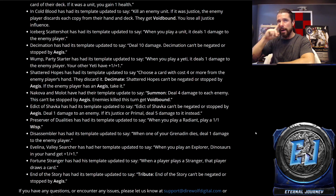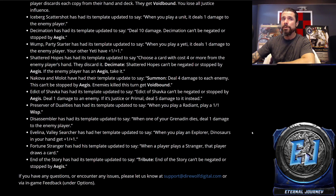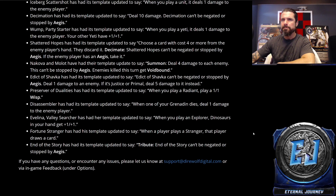More templating updates: Preserver of Dualities — when you play a Radiant, play a 1/1 Wisp. Disassembler — when one of your Grenadines dies, deal one damage to the enemy player. Valina, Valley Searcher — when you play an Explorer, Dinosaurs in your hand get +1/+1. Fortune Stranger — when a player plays a Stranger, that player draws a card. They said they didn't change the functionality — it draws a card for whoever plays a Stranger, so if your opponent plays a Stranger, they draw too.